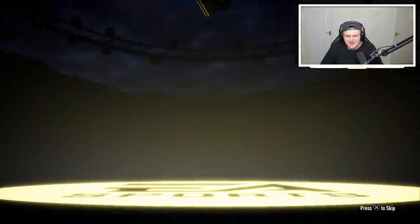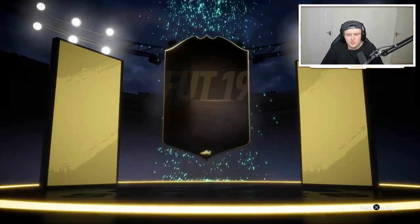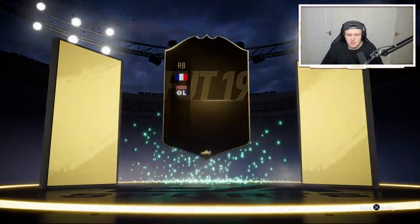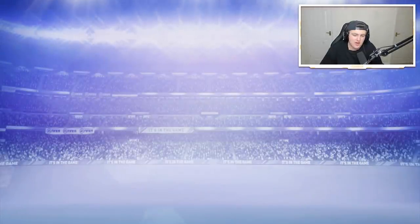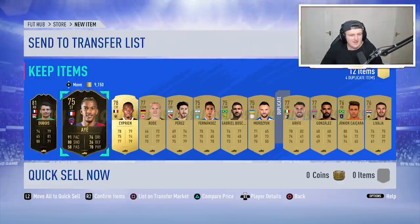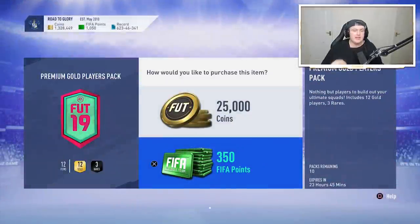Can we get a walkout in any of these to end off the video? We've got an inform — I guess we'll take that. French right back — it's going to be Dubois. It's alright, it's an inform at the end of the day. I think it goes for about 13-14k. Two informs in one pack actually — quite surprised at that because it's only a 25k pack, and it was a low-rated inform as well. We'll take it. We've got a few of these left.